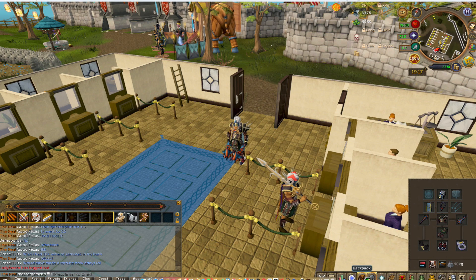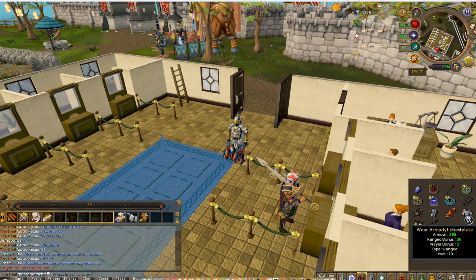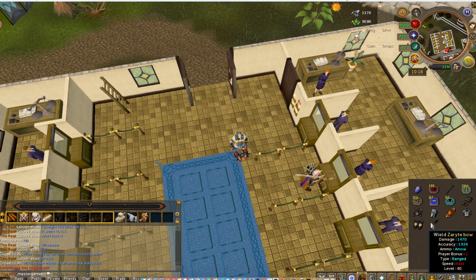For my range setup, I have the Armadillo Chestplate, Armadillo Helmet, Armadillo Chain Skirt, and Armadillo Chestplate — sorry, I'm a little tired. I also have the Sari T-Bow — I don't know if I pronounced that right — and Armadillo Boots.